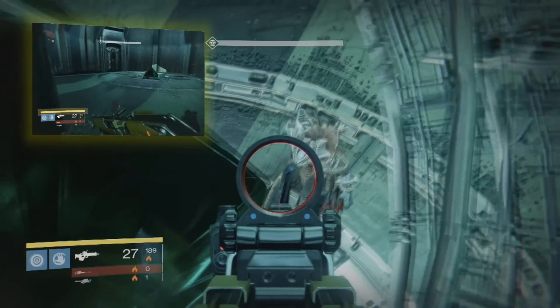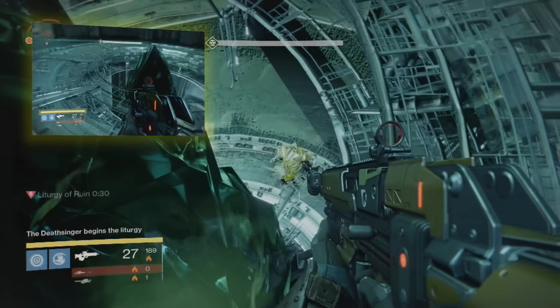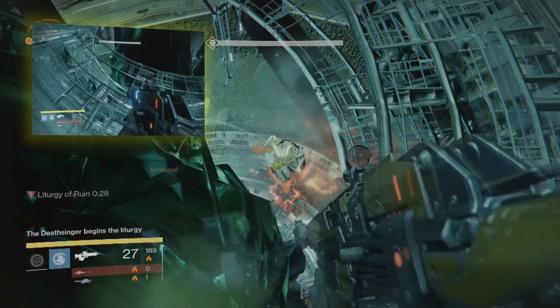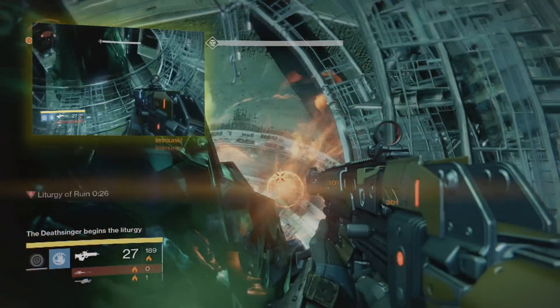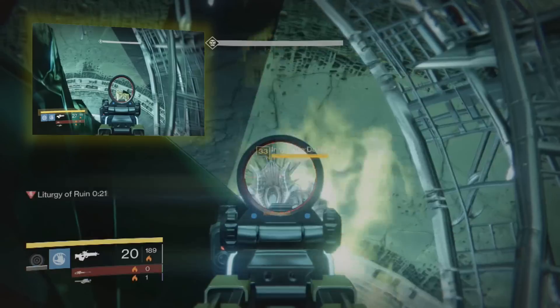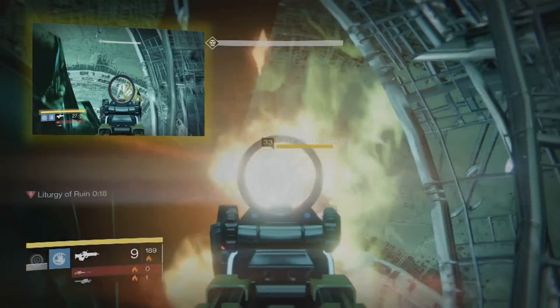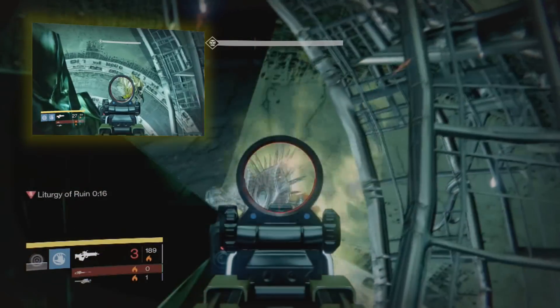You need to take those wizards out first before you can actually do any damage to the Deathsinger. The only way you can damage any of them is by seeing the health bar — if the health bar is not showing, you cannot do any damage. So you have to keep repositioning yourself so you can see the health bar, and then just keep shooting down.